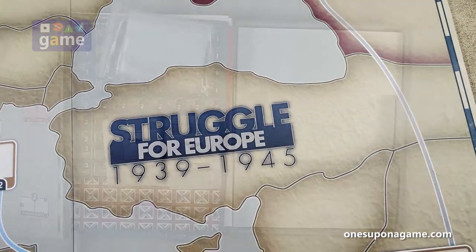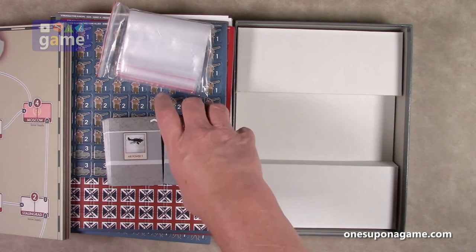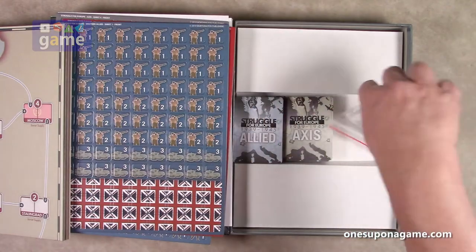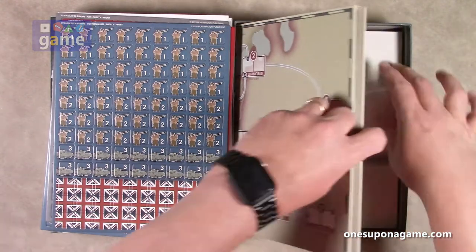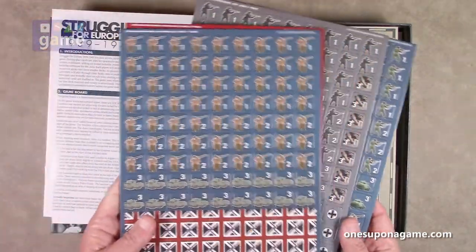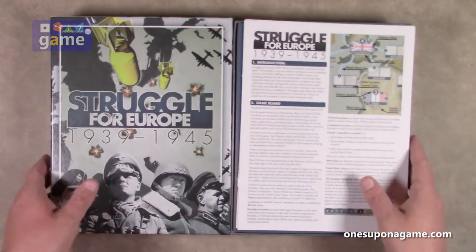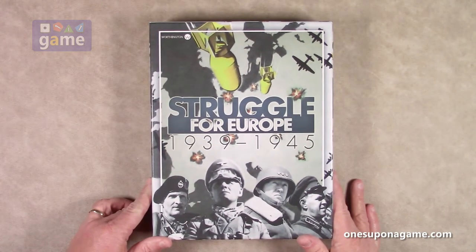Let's recap what you get in the box. If you pick up a copy of Struggle for Europe 1939 to 1945 from Worthington Publishing, you are going to get a deck of Allied cards, a deck of Axis cards, some bags to organize your counters in, the game board, four sheets of easy-to-punch pre-rounded counters, and two copies of the rulebook — all in the box. I hope you pick up a copy. Thanks for watching. God bless you. Bye bye.